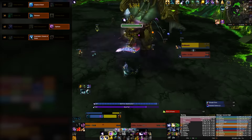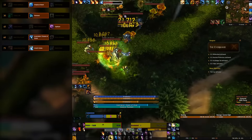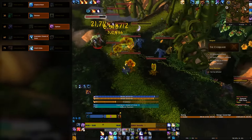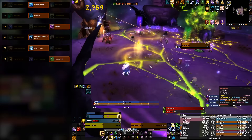Always use Incarnation. Ursol's Vortex is helpful for grouping and slowing adds, but if you think you need a stun and want to stand in melee of the add to do it, then Mighty Bash will work. Nature's Vigil doesn't do much healing, but it's the best choice here and might take the edge off a mechanic.